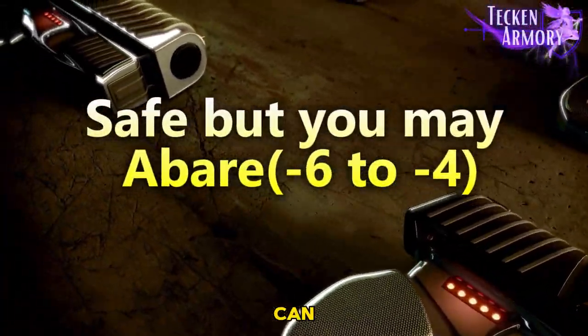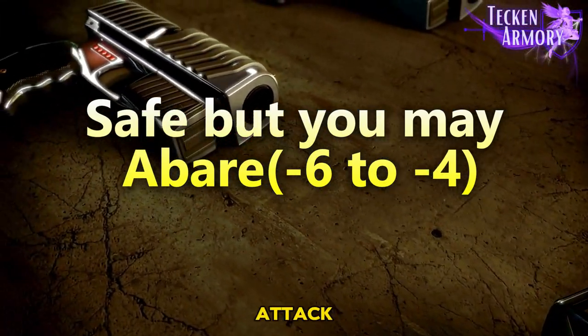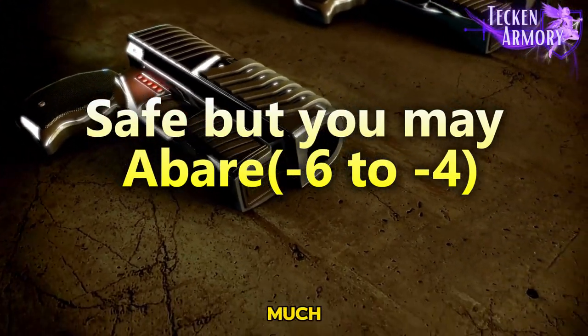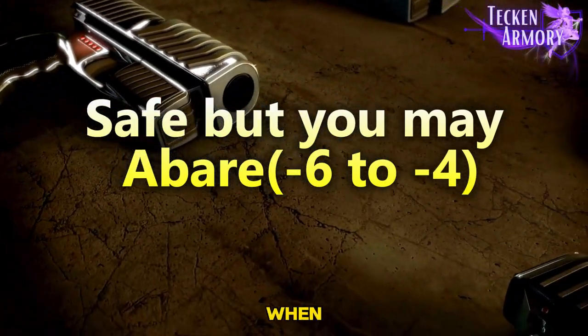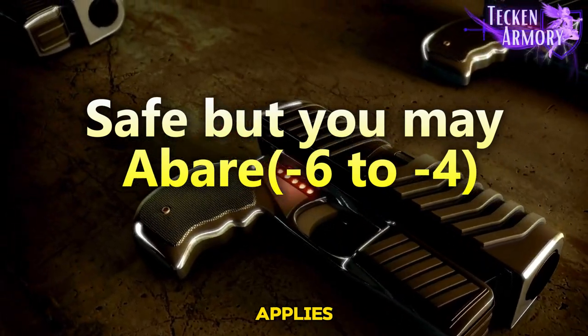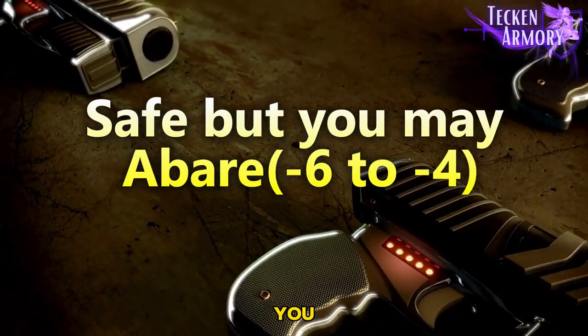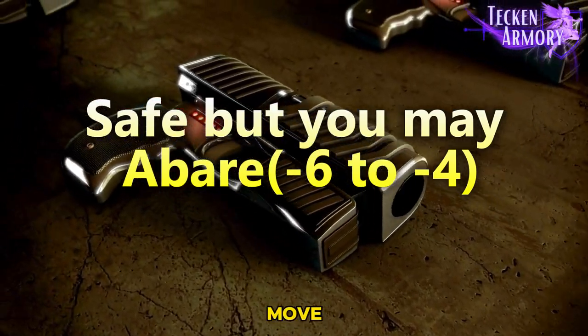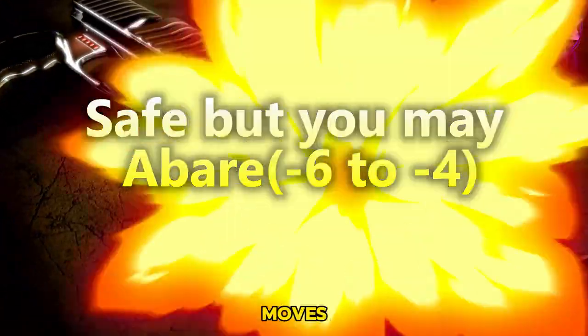These are moves where you can choose to do evasive moves, since the enemy might use a slower attack, since they know that it's pretty much their turn. You need to first observe what your enemy does when you do this move, which also applies to pretty much any move, then you can try gambling. You can do a safer bet if you use a move with a pushback, as it will be almost the same effect as the bait on block moves.